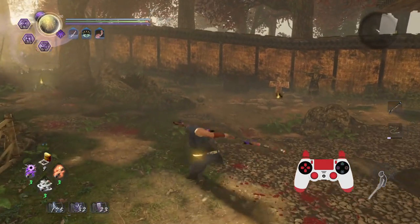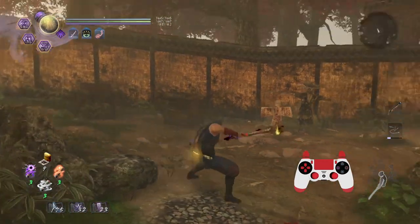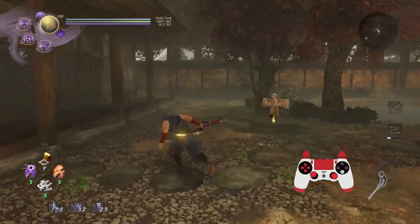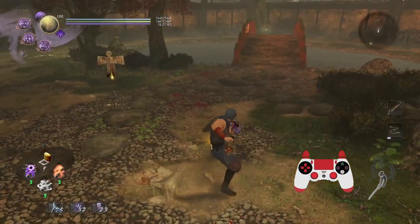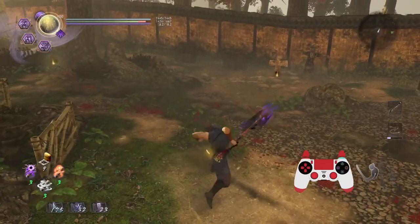We'll worry about the timing element a bit later because that is admittedly a little tricky, and there are two versions of it. There's an extended version which gives you extra range, and there's a timing element to it — so I don't really want you to worry about that right now. Just focus on using the Split Staff for extra hits and extra range.